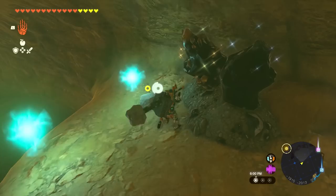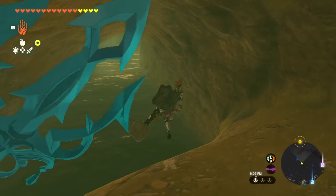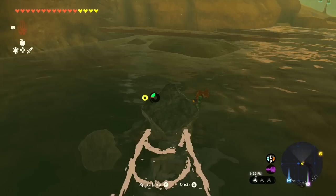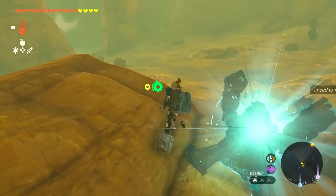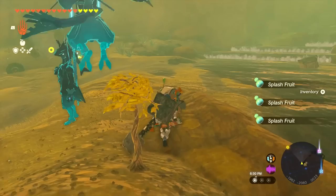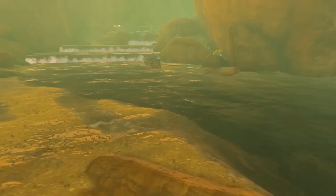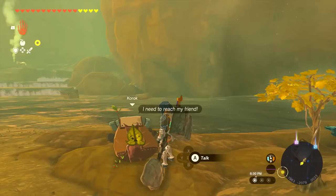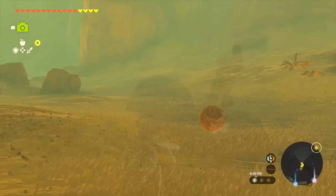A golden enemy drops — just amber, a bit of a letdown. We swim quickly through water using the Zora armor without even needing extra stamina, and exit the cave. We meet a traveler who got separated from their friend way up the rapids — their friend is sending a signal. We'll save that for later. We notice we're sort of entering Gerudo Valley now.